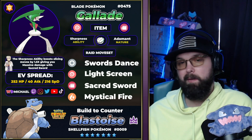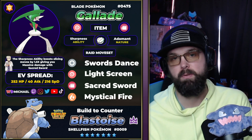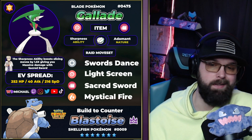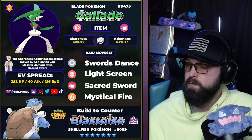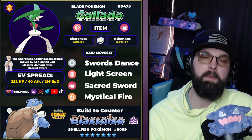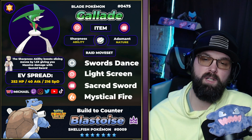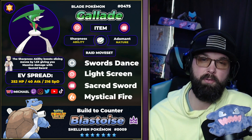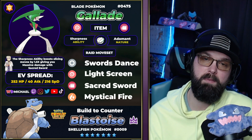We've also got Light Screen, which will help keep your team alive and give you a little more survivability since all the moves from Blastoise are special attacking. All in all I think Gallade will be a fantastic option — as a support Pokemon it could definitely help out in a group, or with its moveset it should be able to solo the raid boss as well. Let me know down in the comments which Pokemon you ended up building for this raid.